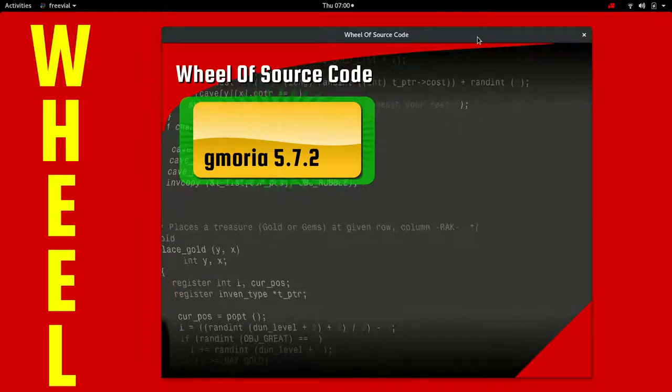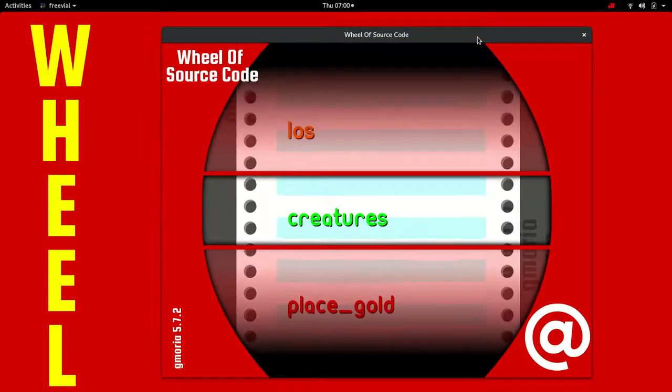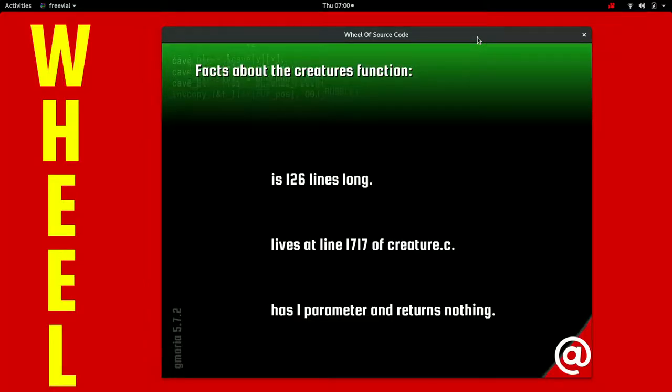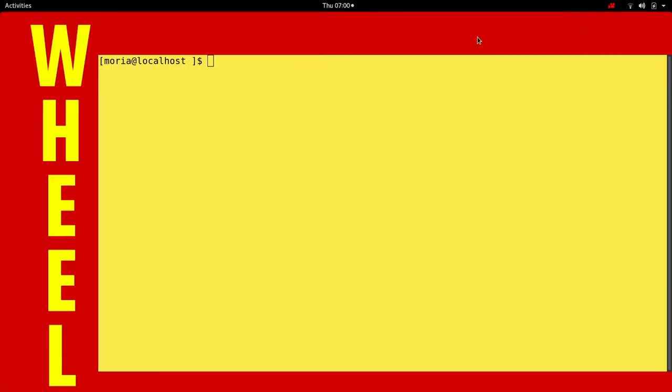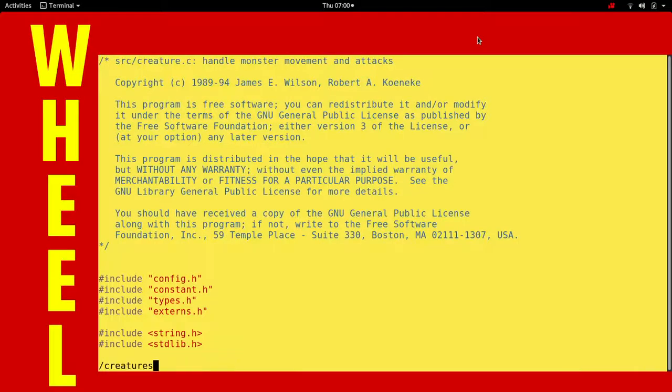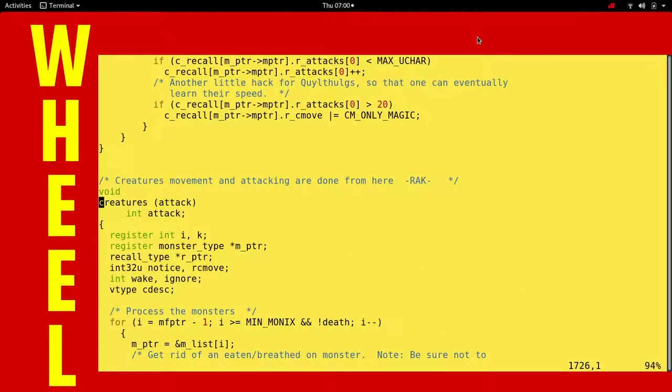Alright, let's spin it. Please be an easy one. Creatures - this is not an easy one, this is the opposite. 126 lines long. This is the function that moves all of the monsters. Creature movement and attacking are done from here. By R.A.K. Robert.